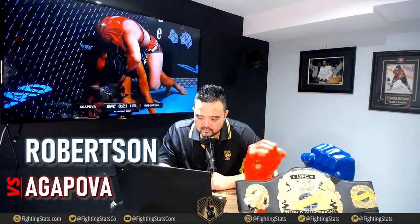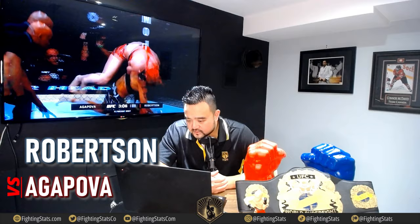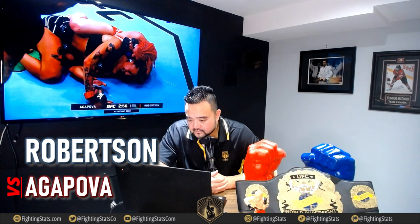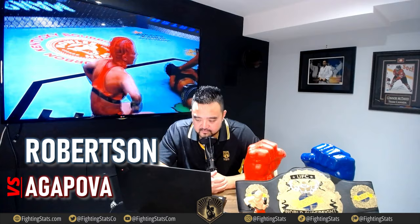Now Jillian is up high, under the neck — you can see Agopova wincing, the mouthpiece coming out. I thought that was a tap. No hooks in at first, but now she gets the hook in — palm to palm. She's panicking. Now she's out. She did not tap, and she got put to sleep. Jillian Robertson wins by rear naked choke.